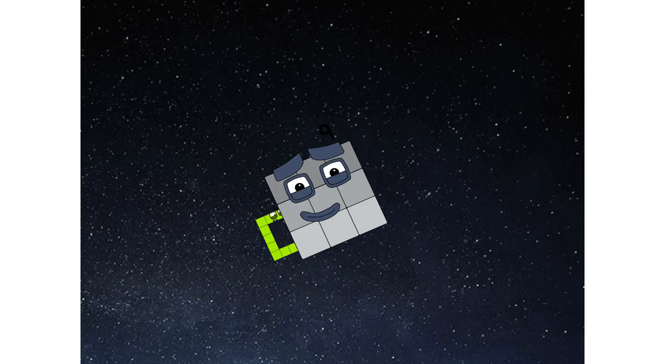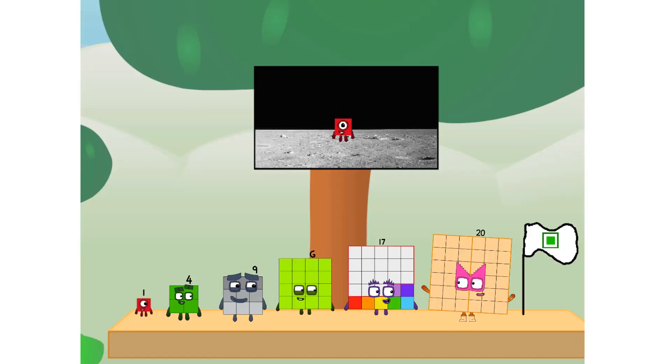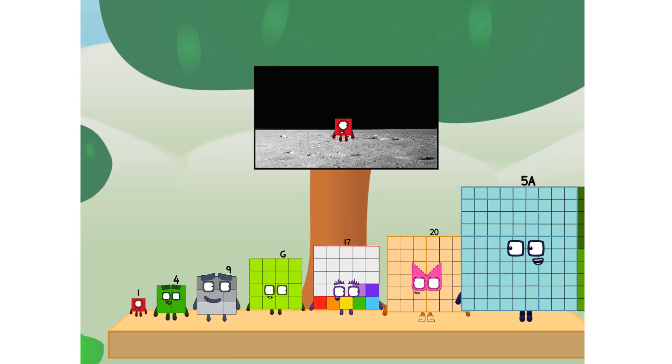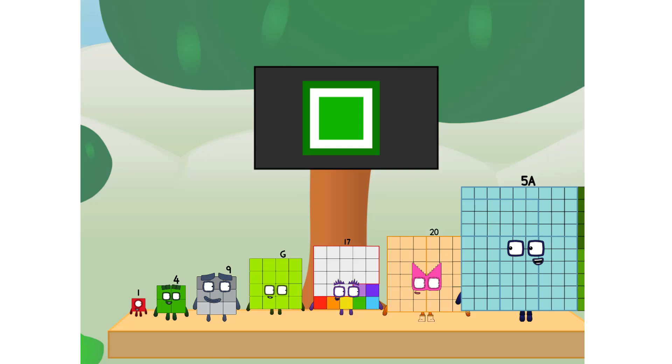The square has landed. We did it! The only thing left now is to plant the square club flag. Number land, we have a problem. I forgot the flag. Don't worry little one. I'll take care of this. And I promise — no rockets. Square power only.